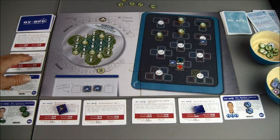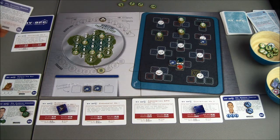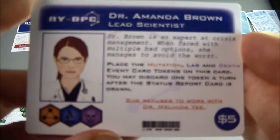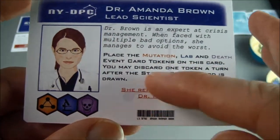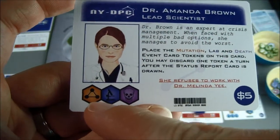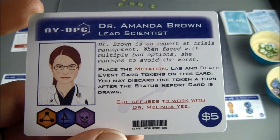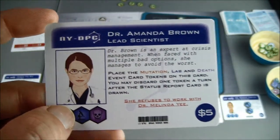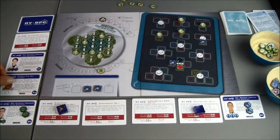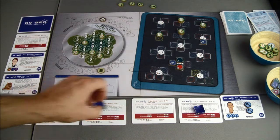I'm going to get rid of the chemostat — put it on the bottom. And Dr. Amanda Brown. She costs five and she gives you these three tokens that allow you to ignore one of the sections on the status report: you can ignore the mutation section, the lab section, or the death section. That's a pretty good card to have those tokens. Might want to make that purchase.